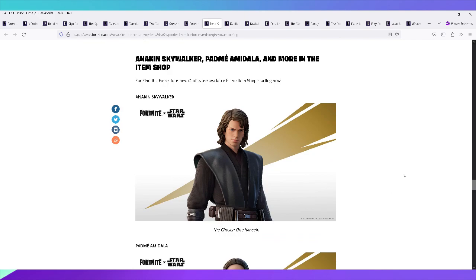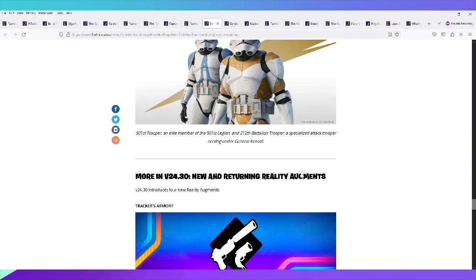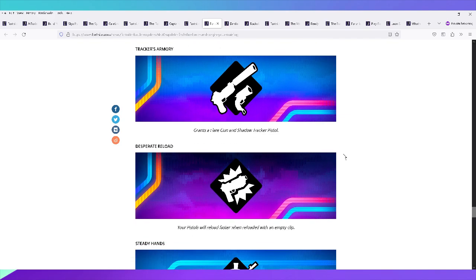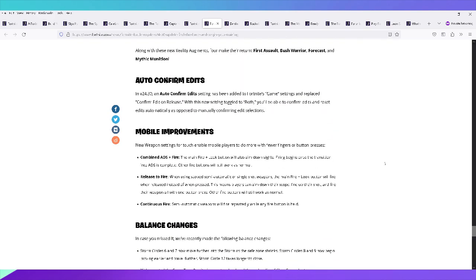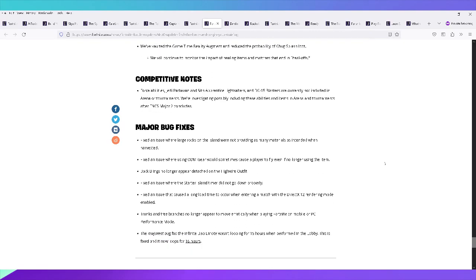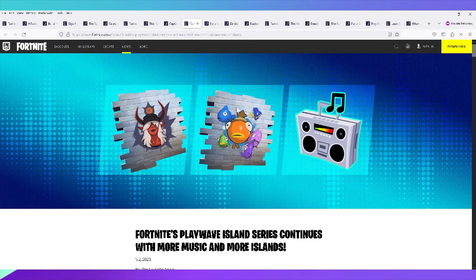Item shop additions included Anakin, Padmé, the 501st Trooper, and 212th Battalion Trooper. New and returning reality augments included Trackers Armory — not a fan — Steady Hands, SMG Sign Off, and Tester Reload. There was also an auto-confirm edits improvement. A notable bug fix: ODM gear sometimes caused players to fly even when no longer using the item. Another fix: the Infinite Dab emote wasn't looping after 15 hours — now fixed to loop for 16 hours.